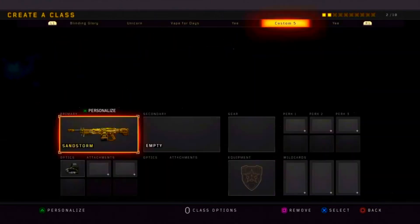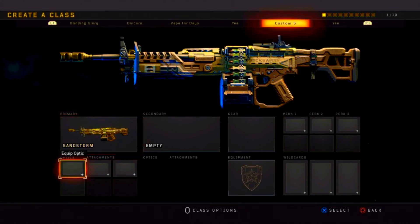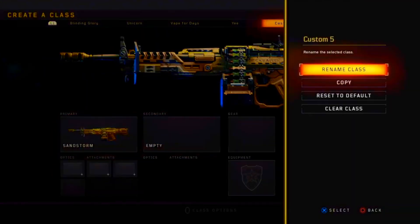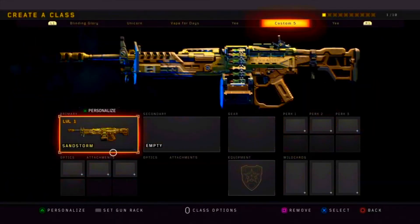If you want the 115 camo, you're gonna put a specific variant on. After you do that, press Options then rename class. Now tell your friend to back out of the custom games and select the option 'Bring Party'. Once you do that you should get a glitched out menu just like I do here.